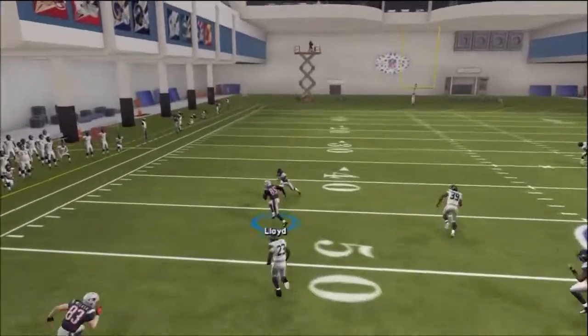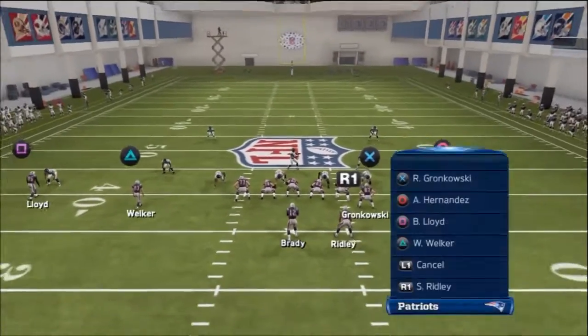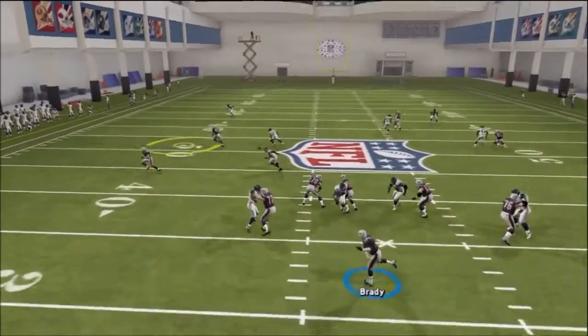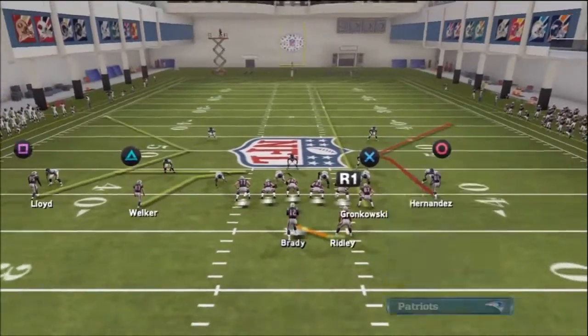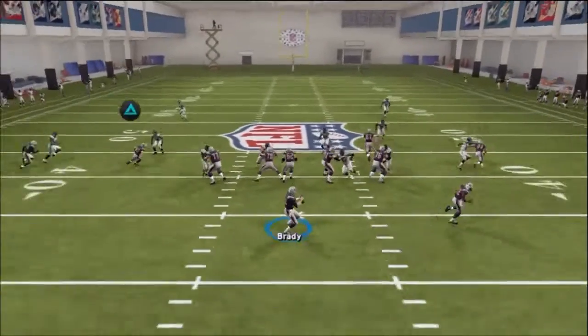That square route I just hit to Brandon Lloyd — look at the route, that route is straight fire. It's shaped like a V to the sidelines and that route will beat man coverage every single time. It's basically a money route, just look at the separation. That's all the adjustments you're going to need on this play: streak Gronk, whip out Wes Welker, and flare Ridley.